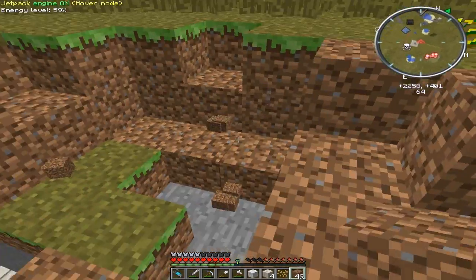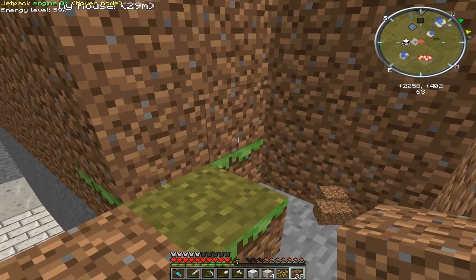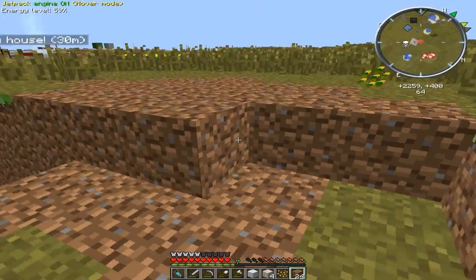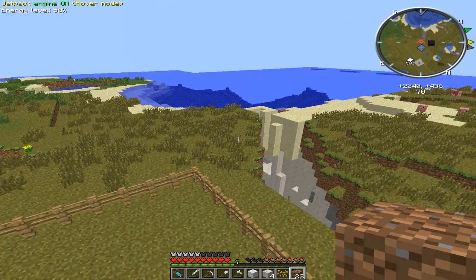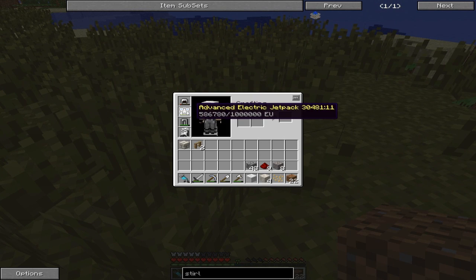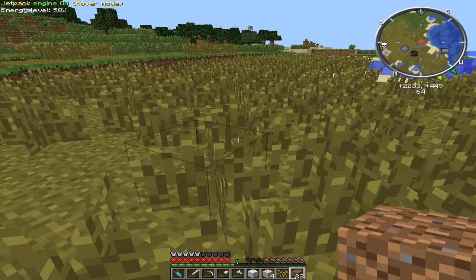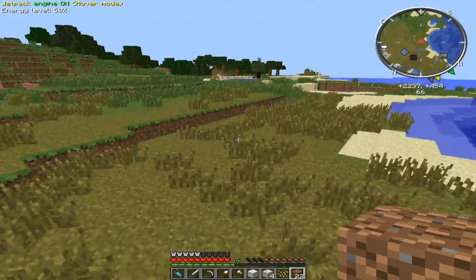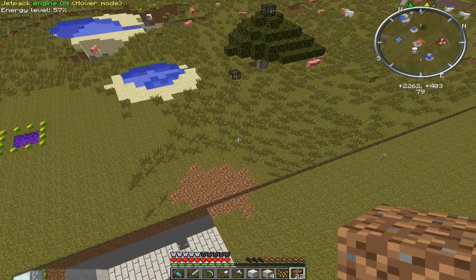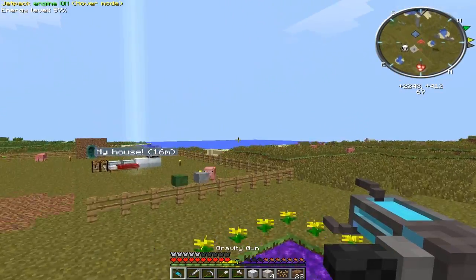So what I have planned for this episode is I want to build a pulverizer. By the way, Patch gave me this jetpack — I did not make it. He is so rich — he dropped this as an item and died, lost his items. But they did not despawn, so he was gonna make another one to go get the original. So I just brought over the original one, and he gave me this. I made a gravity gun and he just supercharged it for me.